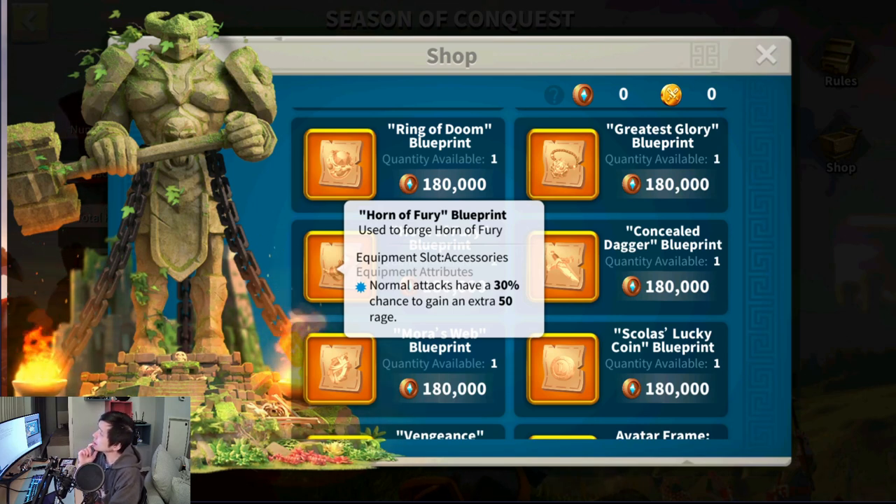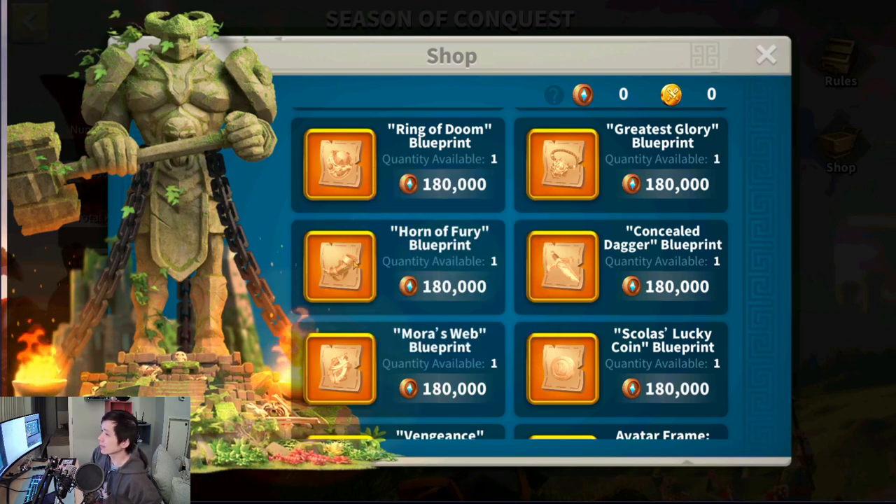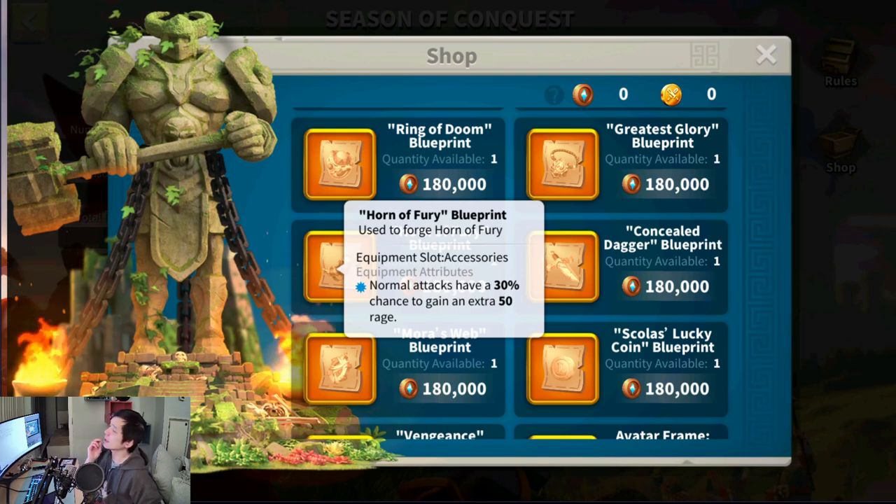I think the Horn of Fury can work well with my Granu as I love using him. So I set out to do some testing before deciding which accessory I should craft. The Concealed Dagger debuff is pretty straightforward, but for the Horn of Fury, it's a little difficult to test its effectiveness.